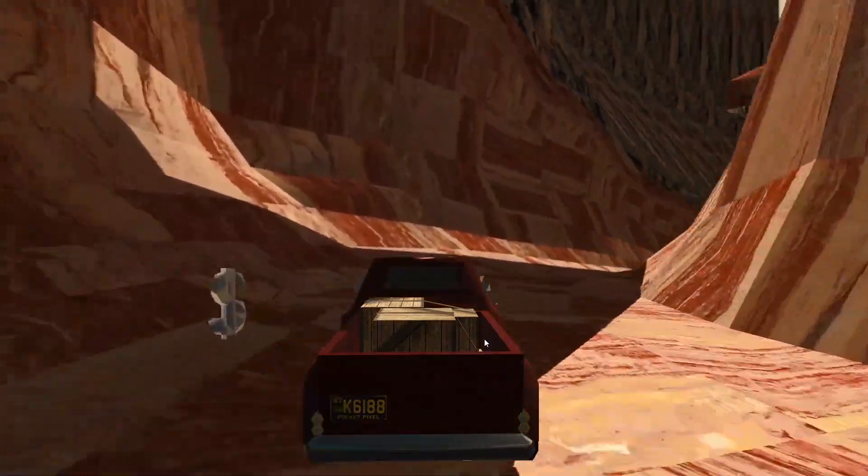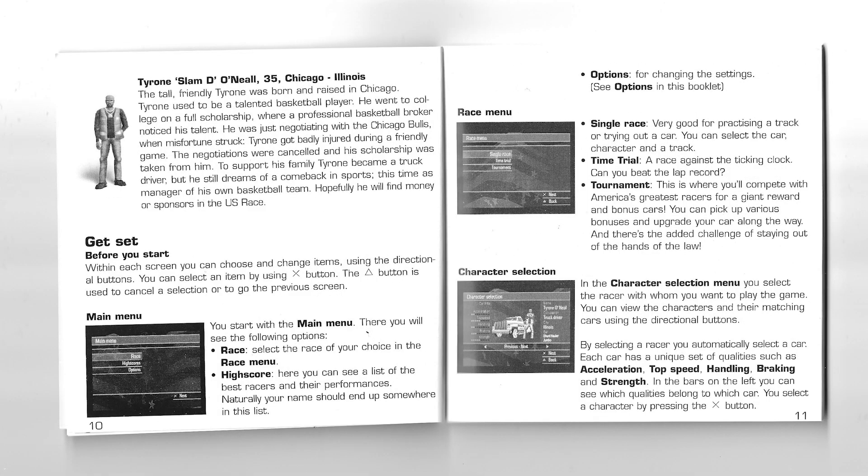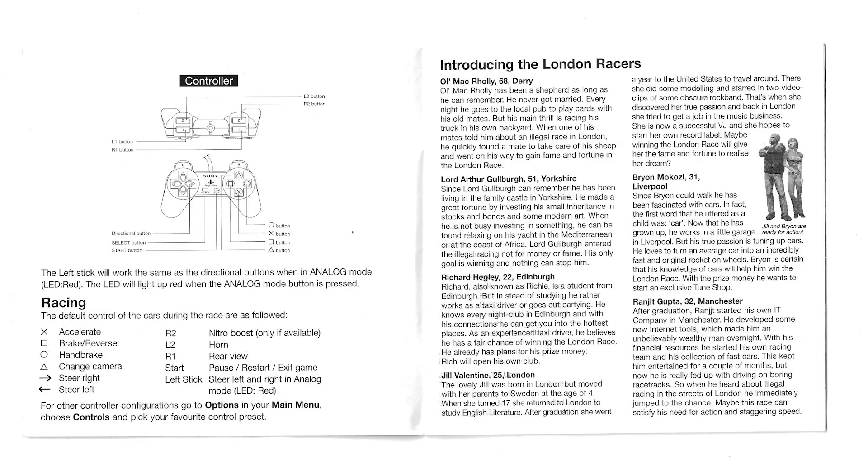Did you know that in the PS1 booklet for US Racer, you get a detailed description of each character? This is not the case for the PS2 booklet. With London Racer 2, both versions of the game feature character descriptions. I unfortunately do not own a version of Autobahn Racer 4 or Paris Massier Racing 2 physically, so I'm unable to check if the PS2 booklets also have character descriptions, and if the PS1 and PS2 versions both feature character descriptions for Paris Massier Racing 2.